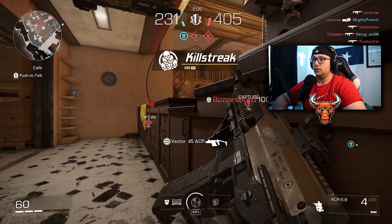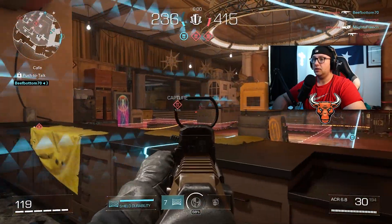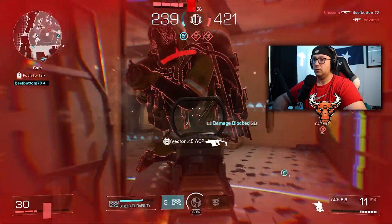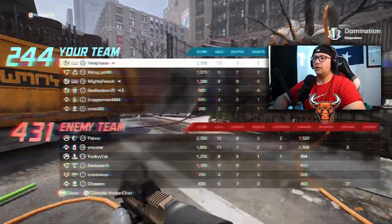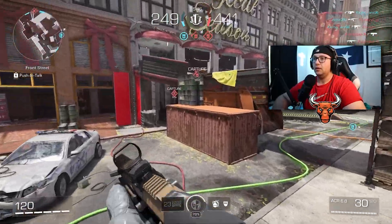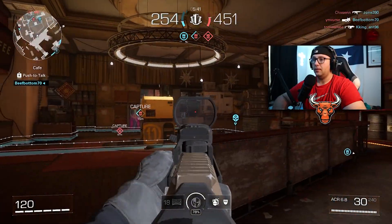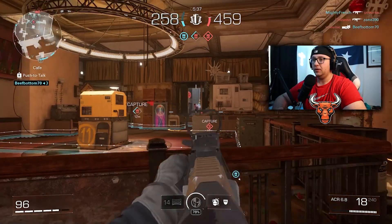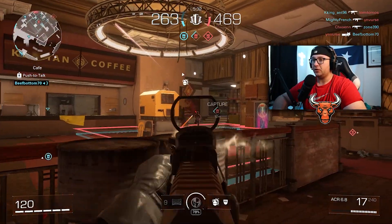My main weapon for now is the ACR assault rifle. All right, we're on a little bit of a streak here — let me put up this mag shield. I got a kill and an assist. I'm 13 and 6 right now, so I'm actually not playing too poorly. My team isn't having a good go right now. I feel like just because of how many angles the other team has from their spawn onto this point, this is not going to be an easy point to try to capture.